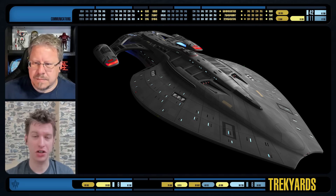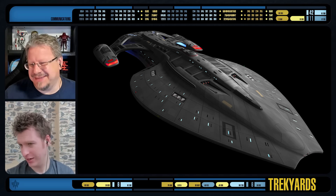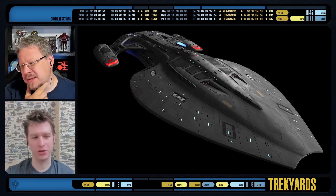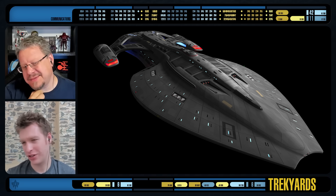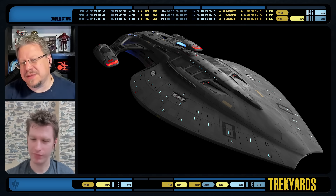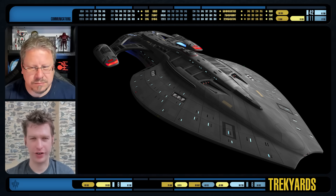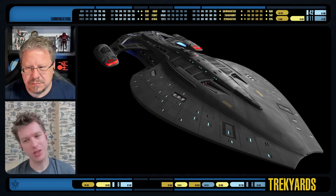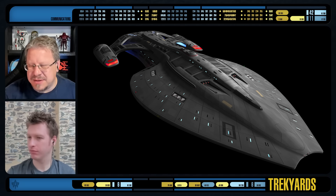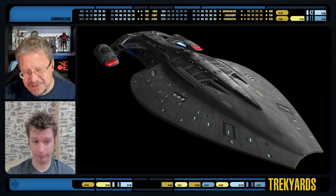Love the aft Defiant-style glowy circles — always a nice detail. Those are supposed to be impulse crystals, at least in the refit. Phaser strips, though, I'm slightly concerned. There's not a lot of them, and they don't even do the full saucer. Why are you not dual phaser stripping, and why is it so small? I don't have a problem with them on the side being that short — I just wish there was one at the front, like a semicircle one. There are some on the struts at the top. I think it might be too cluttered. We talked about this with the Typhoon as well — there's a lot of surface area and very few, very small phaser strips.